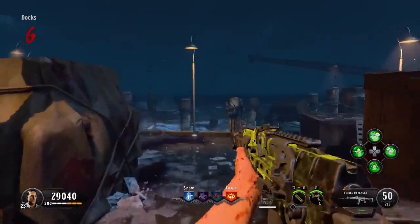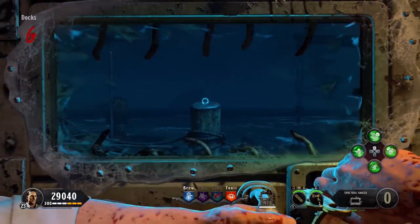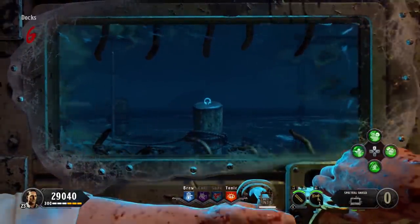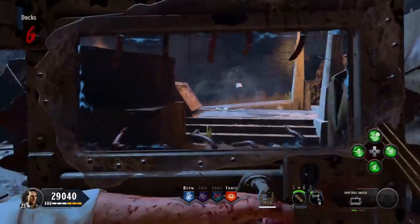The first skull we're going to do is towards the docks area. You're going to throw your Retriever at this wooden beam pillar thing that's near where PhD is and where Mule Kick used to be visible in original Mob of the Dead. That's going to give you one of your skulls.